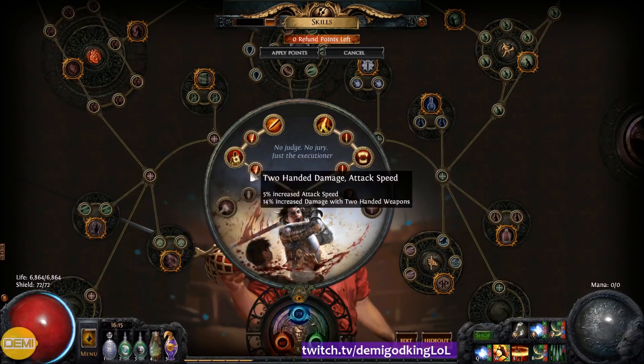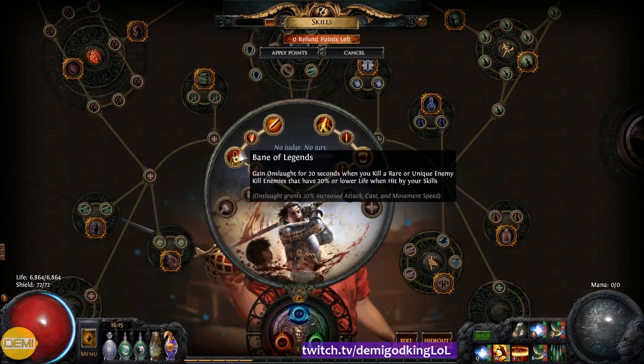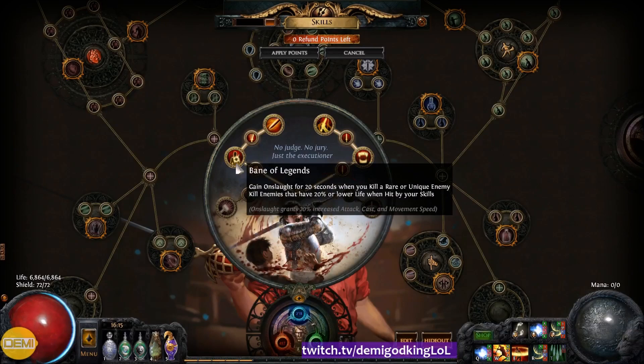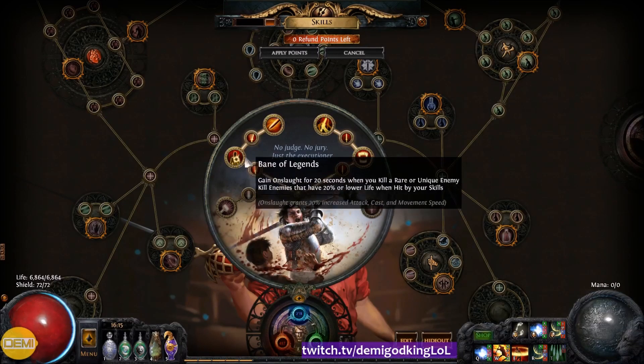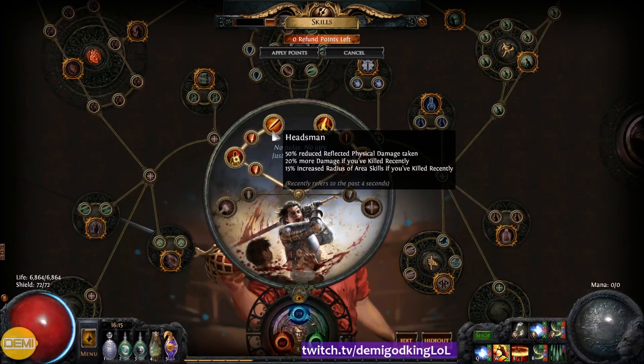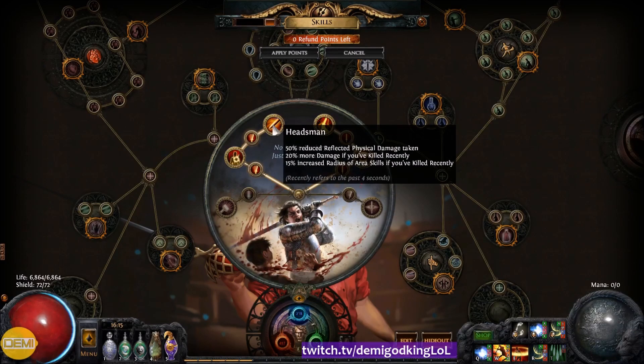Then I went for the attack speed nodes and attack speed with two-handed weapons, and this node gives you 20% cull and 20 seconds of Onslaught whenever you kill a rare or unique. This gives you a huge amount of clear speed, and the 20% cull effect is amazing for boss fights and hard rares — it's effectively 20% more damage, because if you hit something below 20% health, they just die. The Headsman node keeps you safe from Reflect Phys rares, since we are 100% physical damage, so we don't kill ourselves to reflect rares.